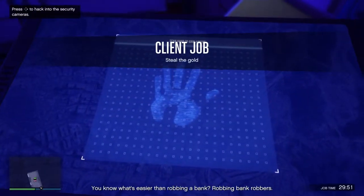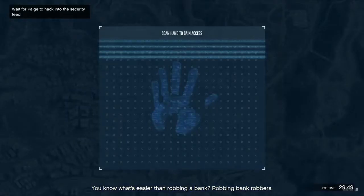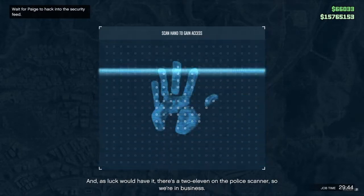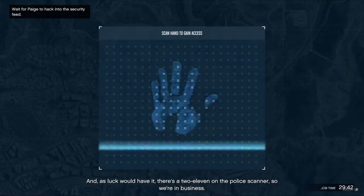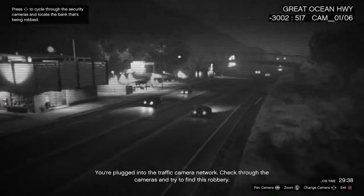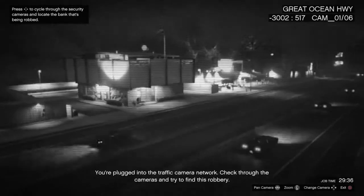It's easier than robbing a bank — robbing bank robbers. And as luck would have it, there's a 211 on the police scanner, so we're in business. Use the app in the nerve center to access the traffic camera network. You're plugged in — check through the cameras.